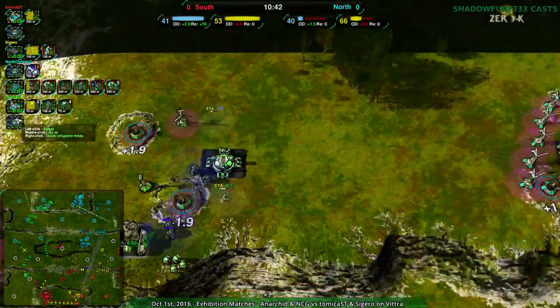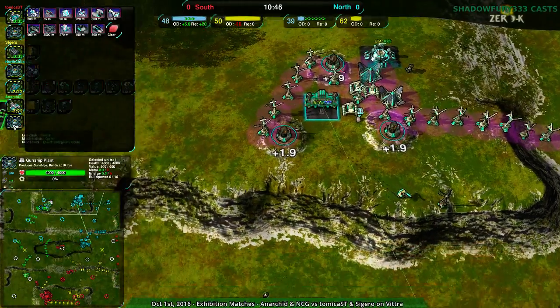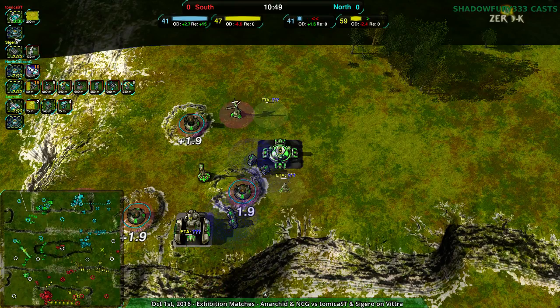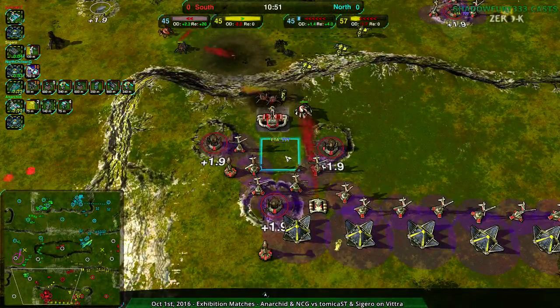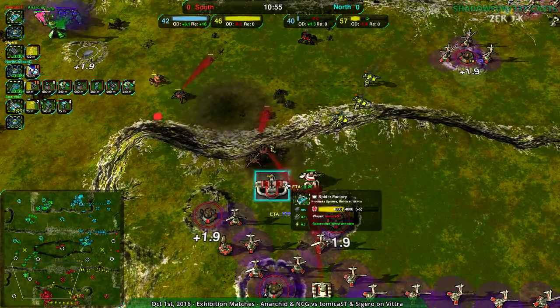North Chilean G focusing on brawlers, and Anarkid just building the gunship plant for show — just to have it there. Looks like Atomica was starting to build one up themselves but not really focusing on it too much.